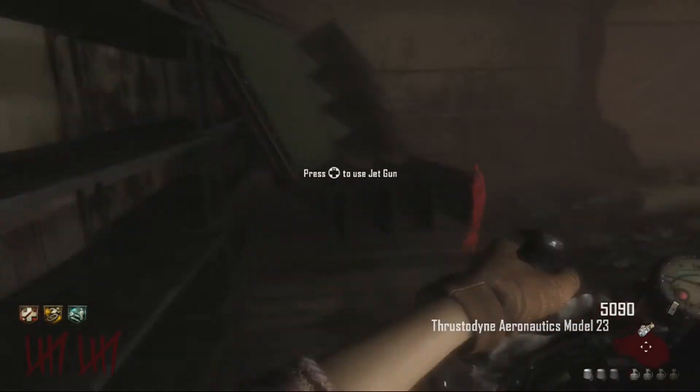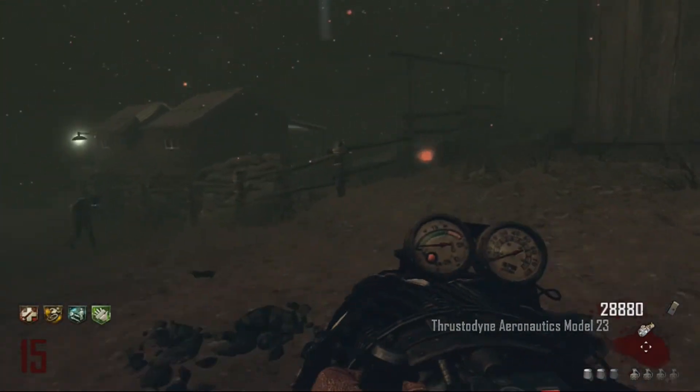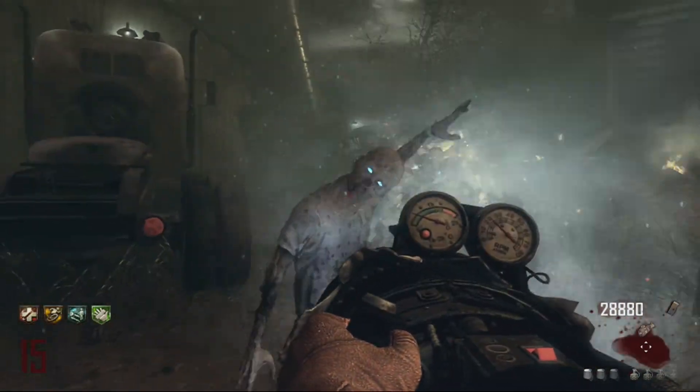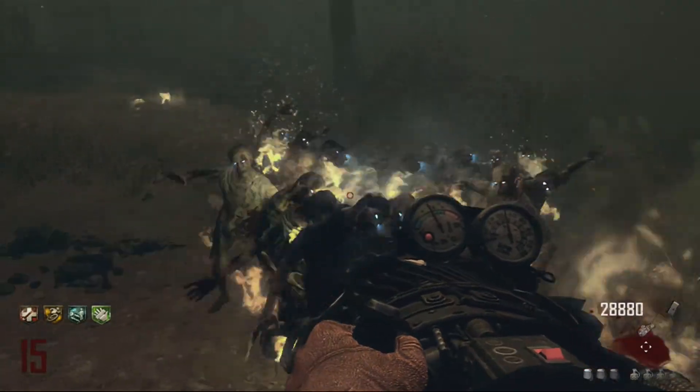It's the jet gun! It's pretty cool — I mean it's not as good as the thunder gun, but it's pretty fun. You need it for the Easter egg, so there you go guys. That's how you find the jet gun. I hope you guys enjoy this, please like and share, and subscribe. I'll see you guys later.